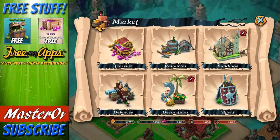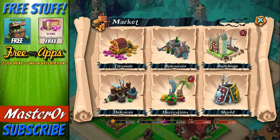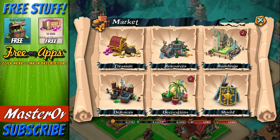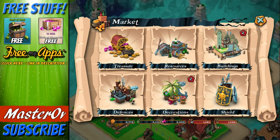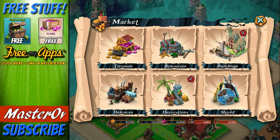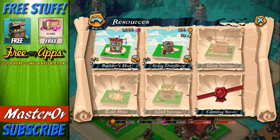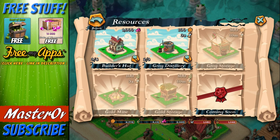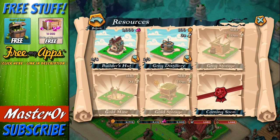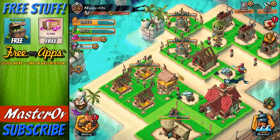What can you build in this game? What is there for you to go and explore? You've got treasure, resources, buildings, defensive, decorations, and shield. Shield is pretty much pointless, and so is treasure unless you're willing to spend money. Decorations is just for it to look good. In resources, we've got builder's huts - two out of four possible. We've got two out of three Grog Distilleries, which basically make the Grog. Then there's Grog Storage which holds the Grog, and gold mine and gold storage, like in every other base building game.